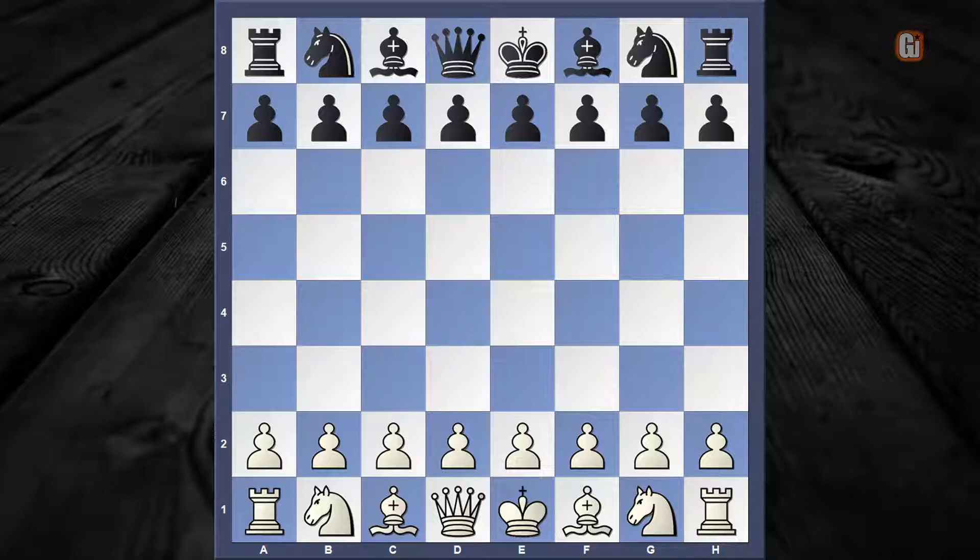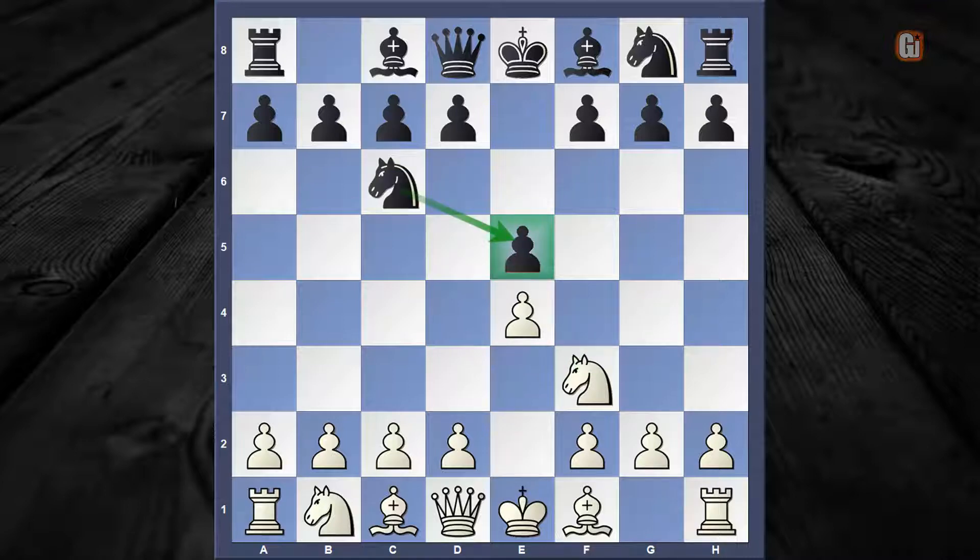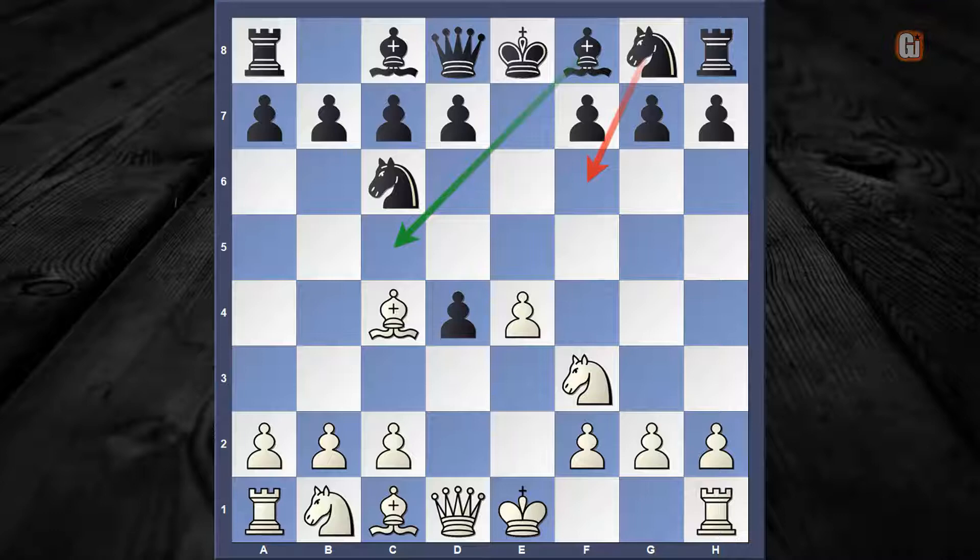The critical position arises after the following opening move order: e4, e5, knight to f3, knight to c6, d4, e captures d4, and now we have the Scotch Gambit on the table with bishop to c4. Against it there are two popular choices, but here we are only going to concentrate on the move bishop to c5.